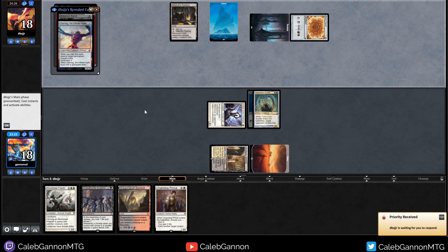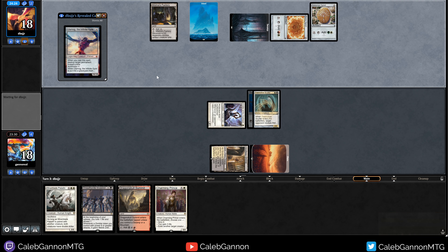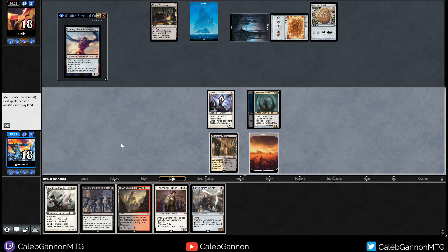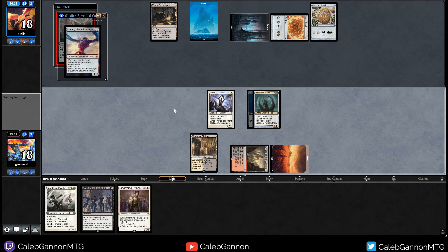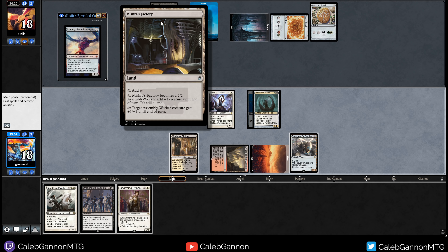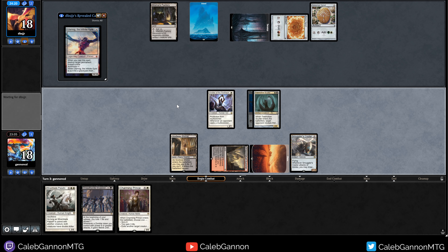Swamp Signet. They just have Ulamog. I do need to keep in mind that Mishra's Factory can become a 3-3. Strangely, that card is actually holding down the fort right now. I guess I'll play around Daze, because why not? Smuggler's Copter. And then I can double strike with Silverblade Paladin off the Smuggler's Copter, and hope that takes it down. Because this becomes - they can activate it and then pump it to make it a 3-3. So as much as I don't like it, I cannot attack here.